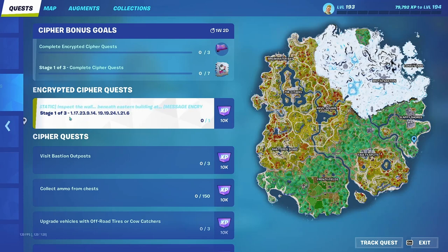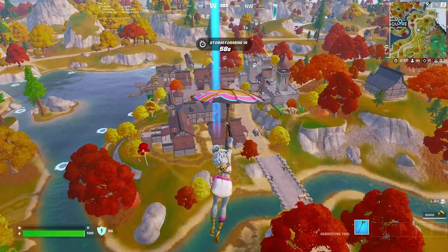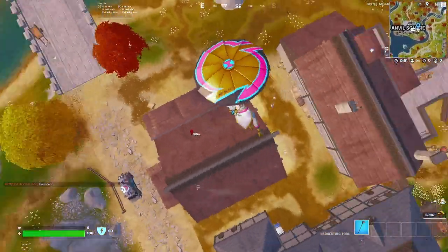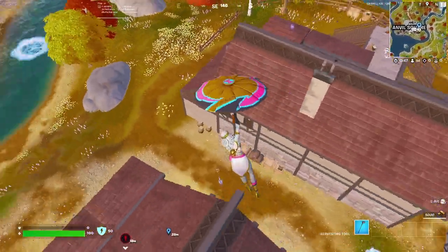The first stage has some kind of code: 1, 17, 23, 9, 14, 19, 19, 24, 1, 21, 6. Let's go find it. The first encrypted Cypher Quest location is this building right here — in Anvil Square.